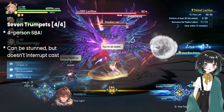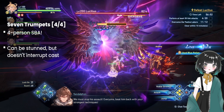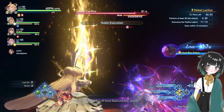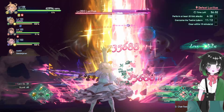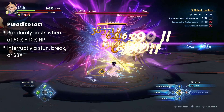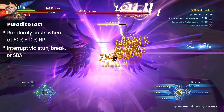The final part sees Lucilius charge up a Paradise Lost. Unlike other Paradise Lost charges, the only way to interrupt this charge is with a full 4-person SBA. That covers his 12 labors mechanic. From this point on, Lucilius may randomly start a Paradise Lost cast. However, you can interrupt him by stunning him, using a single SBA, or even breaking him.